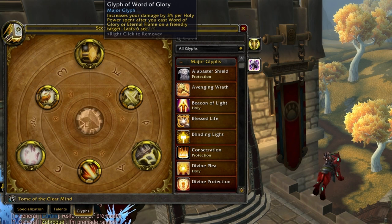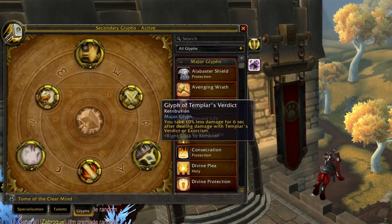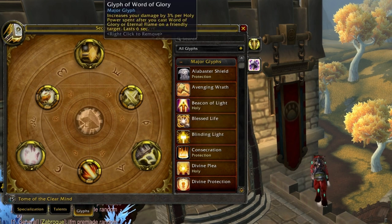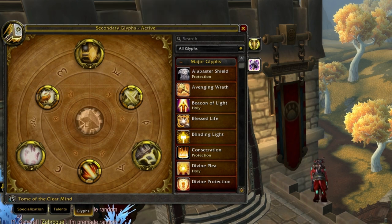The three glyphs I use passively are Glyph of Word of Glory, Glyph of Flash of Light, and Glyph of Templar's Verdict. Templar's Verdict never changes — it's very good. Glyph of Word of Glory is great because every time you off-heal with Holy Power, it increases your damage by 3% per Holy Power for six seconds. Since we stack haste, it's up quite often and a 9% damage increase is significant.